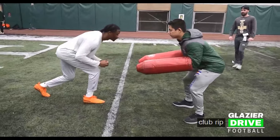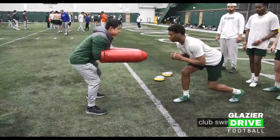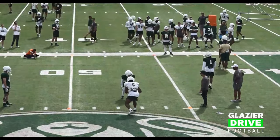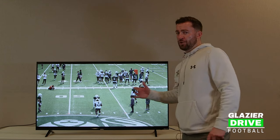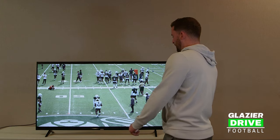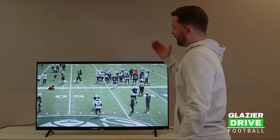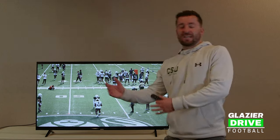On my go call, working our club rip — high and active hands — now working the club swim. We'll do a release drill twice a week, but in spring ball and fall camp we're going to do this almost every single day. You're going to have a cone five yards apart, essentially working from the hash to the sideline.